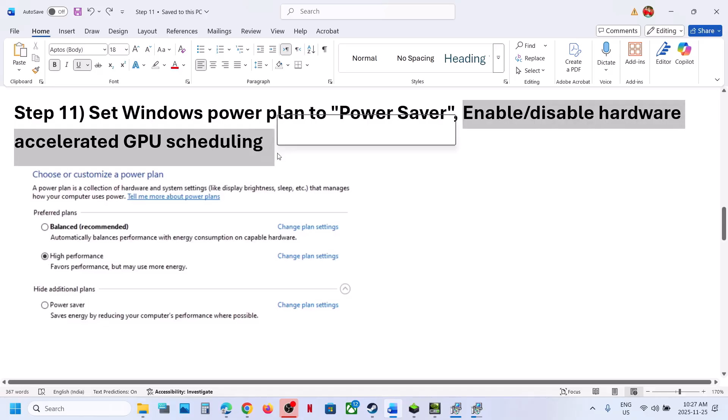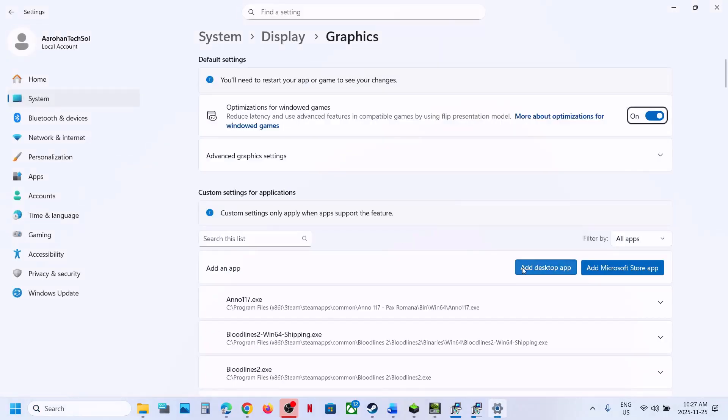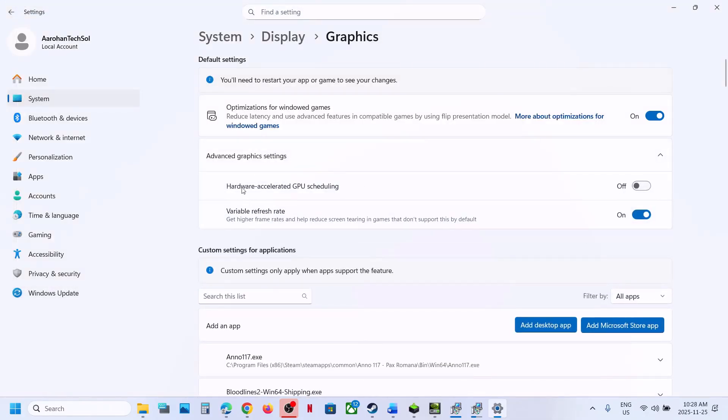The next step is to enable or disable Hardware Accelerated GPU Scheduling. Type 'graphics settings' in the Windows search box, click on Graphics Settings, then click on Advanced Graphics Settings. If Hardware Accelerated GPU Scheduling is off, turn it on, relaunch the game, and check. If it is already on, turn it off, relaunch the game, and check.